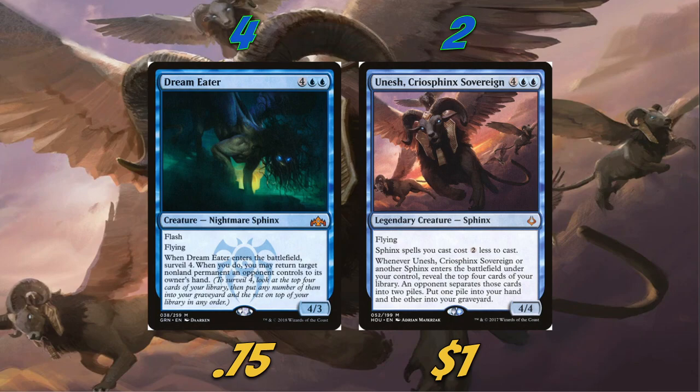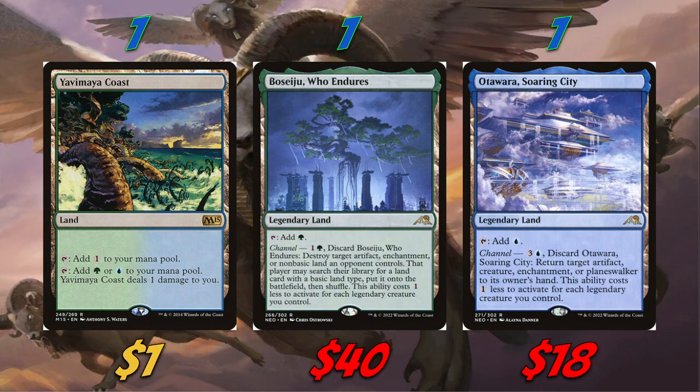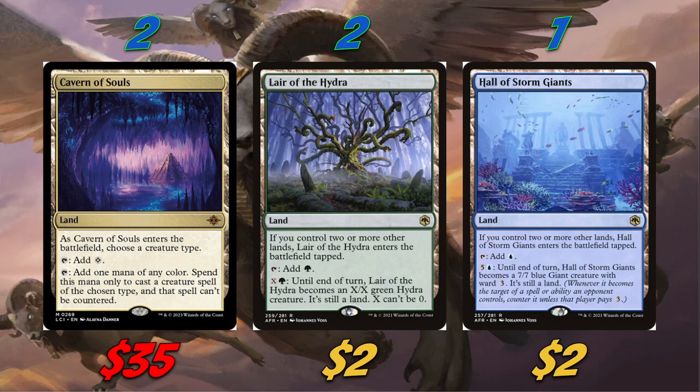For lands we're playing four Botanical Sanctum, four Breeding Pool, and four Barkchannel Pathway — staple dual lands of the format. I've noted Breeding Pool in red because if it's a bit pricey, feel free to swap it for budget duals or basics. We're also playing one Yavimaya Coast, one Boseiju, and one Otawara — great utility lands but very pricey, so don't feel obligated to include them if you don't have them.